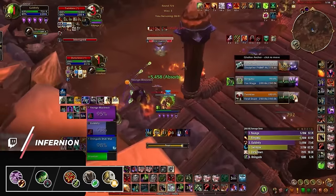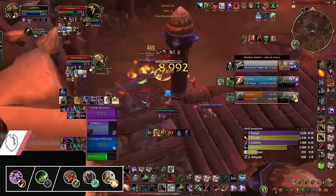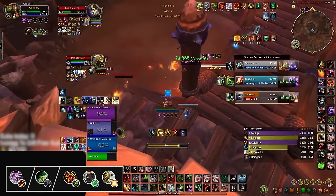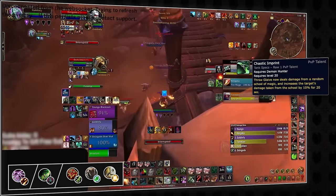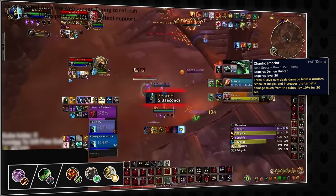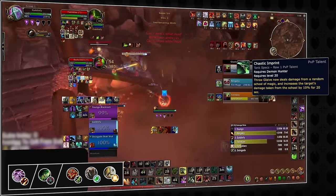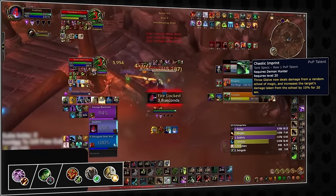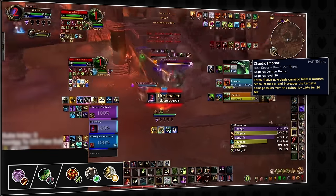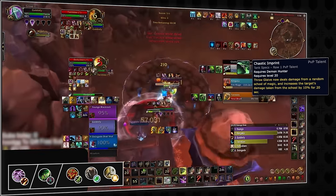Destruction Warlocks can also find success playing with the Demon Hunter while being healed by a Resto Shaman, Resto Druid, or Holy Paladin. This composition is very aggressive, and it gives the Warlock yet another modifier on its damage from the Demon Hunter's Throw Glaive debuff. Short CC chains are the name of the game here — fearing off incapacitates and stuns from the DH, while gunning down the kill target with instant spam and Immolates.